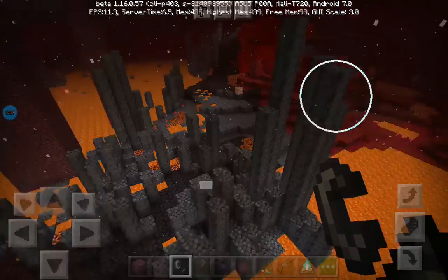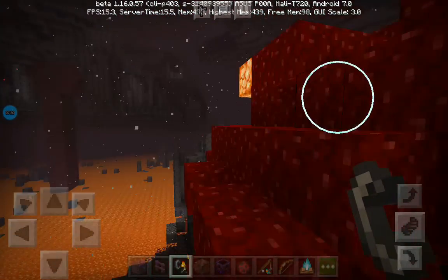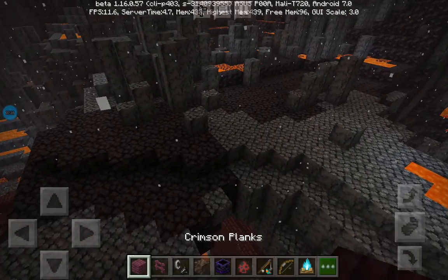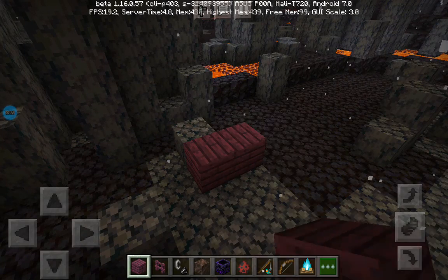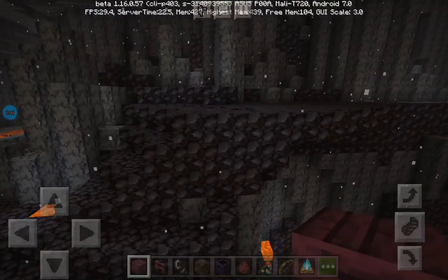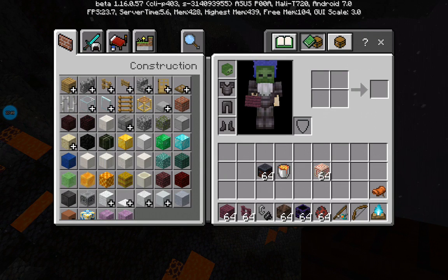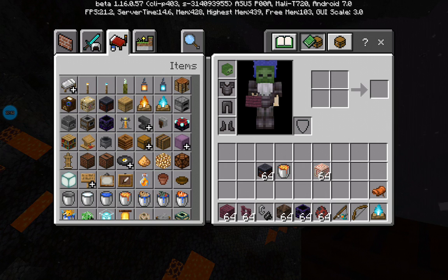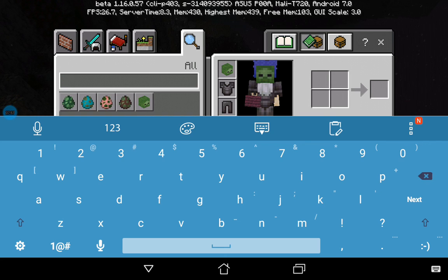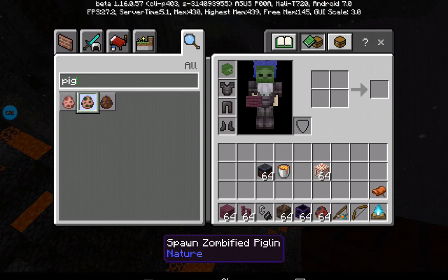I'm going to have to watch part two. I'm actually exploring the latest snapshot — it's 20w15a. I'm not really sure where I am. I'm going to let you listen to a really nice music track. It's called Pig Step. I wonder if it's actually a block. Pig Step — nope, it's not a block.